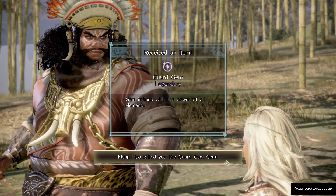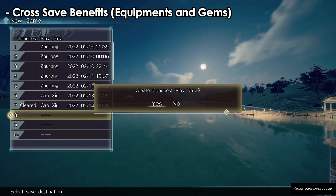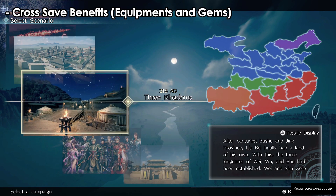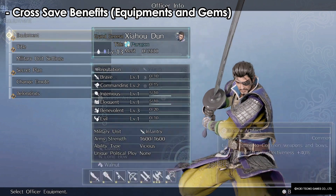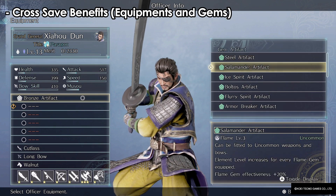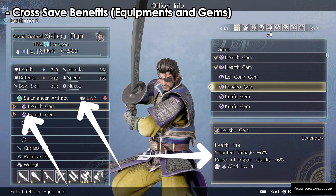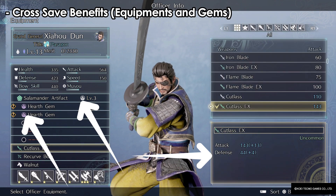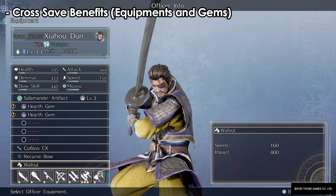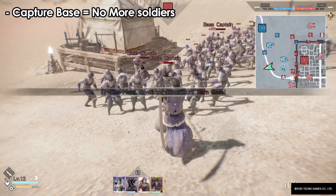The first tip is the cross-save benefits. If you've played the game and cleared it, getting a lot of items, and you want to start a new game, don't worry — all the items you received previously can still be used on the new save file. That includes equipment, gems, and horses. The higher the level of the equipment, the more gem slots you get, and using similar gems — like flame with flame — makes the attributes much better. The more you use a weapon, the higher its compatibility, with five stars being the maximum.